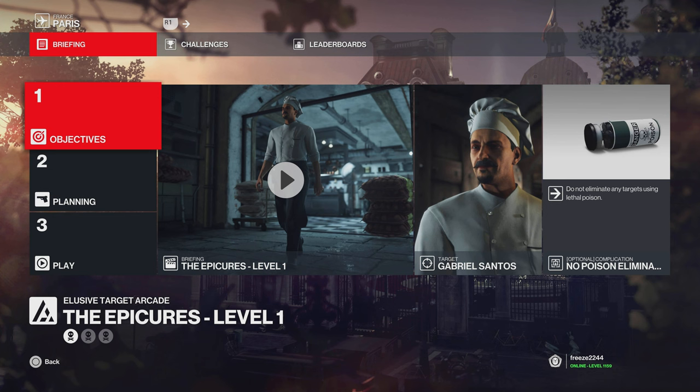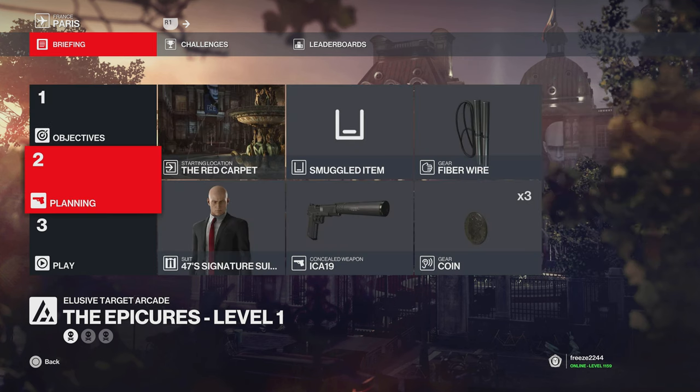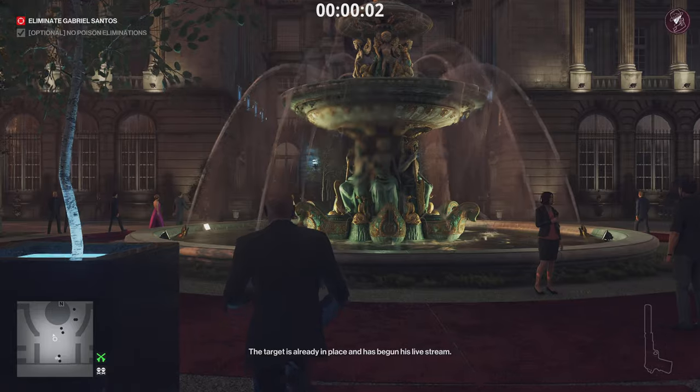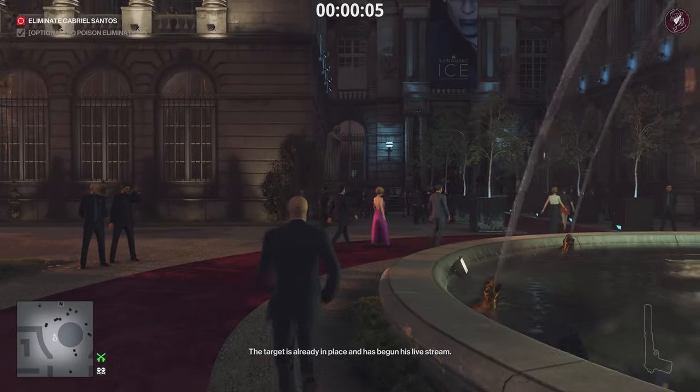Hey, what's up guys, my name is Mr. Freeze 2244 and welcome to the Epicures Elusive Target Arcade contract. We'll be doing this with a default loadout, so if you're brand new to the game or you've got no mastery levels for Paris or any of these levels, then this is the guide for you. The complication is we're not allowed to eliminate the targets with poison, so anything else is acceptable. We're going to start at the red carpet, bringing a pistol, coin, and fiber wire. The coin is very useful for all three levels — it's one of the best items in the game.